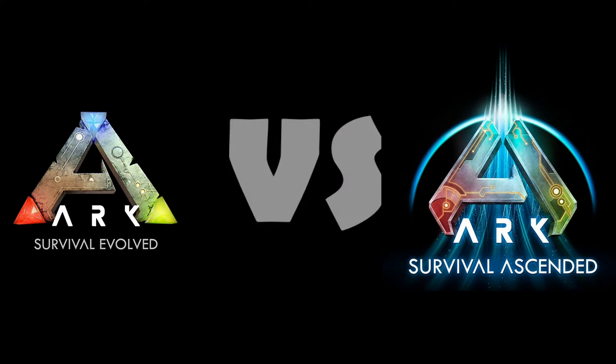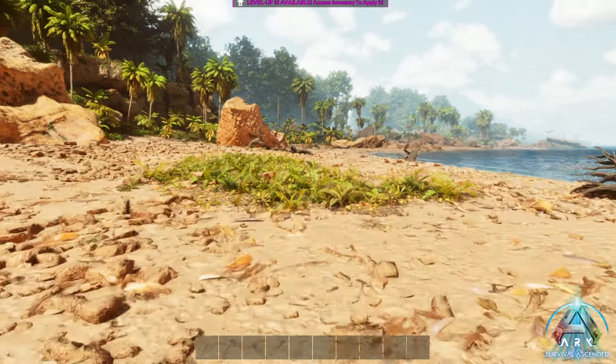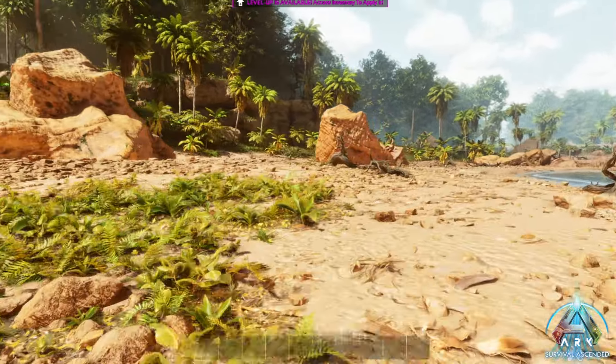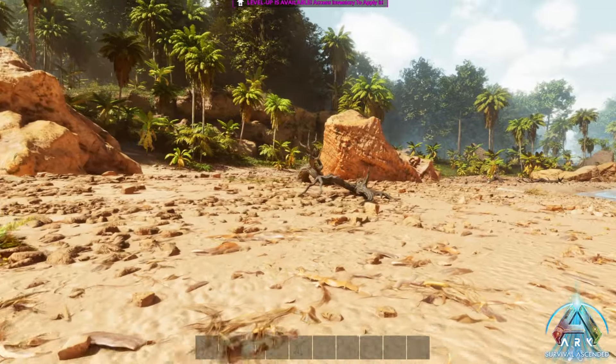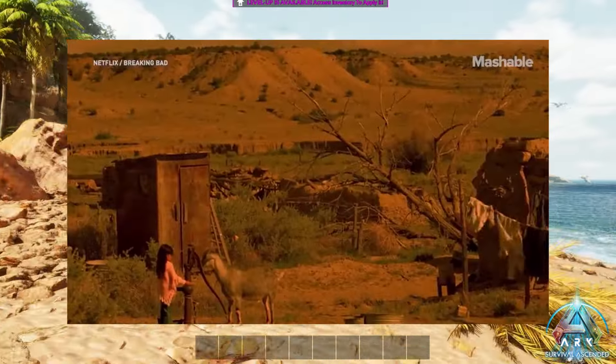But before we start, here are some honorable mentions of a few major changes that will definitely take a while to get used to, at least for me. The first one is the subtle yellow tint overall, but especially on rock and sand. It just feels like those old school Mexican movie filters. Yeah, that.